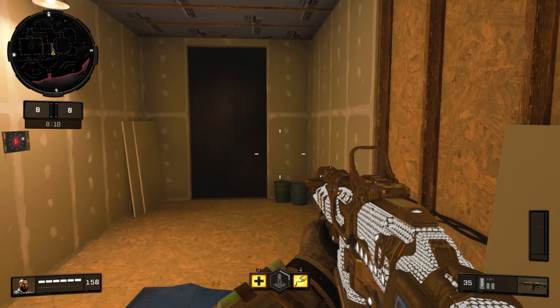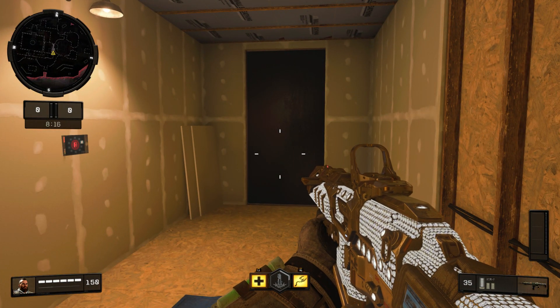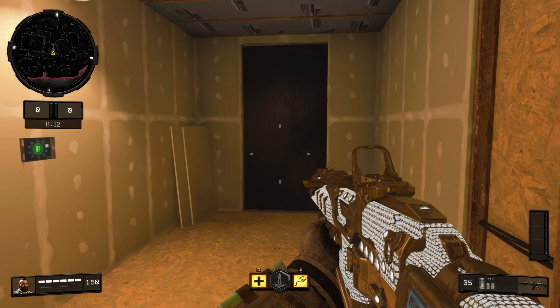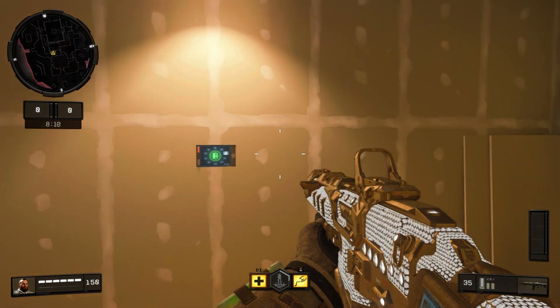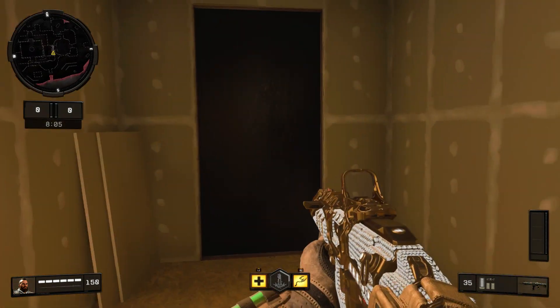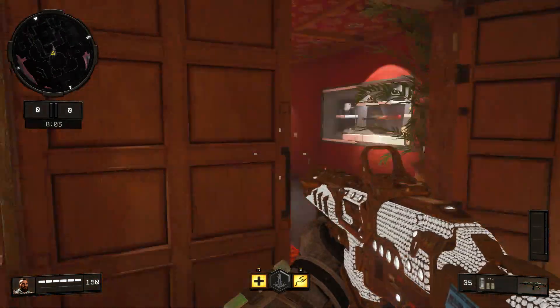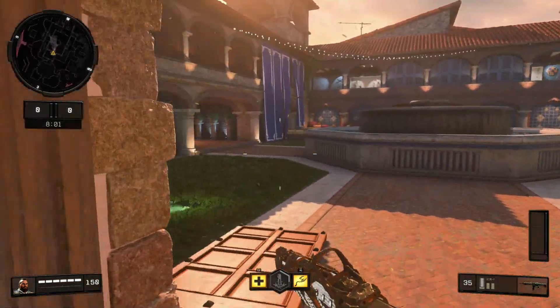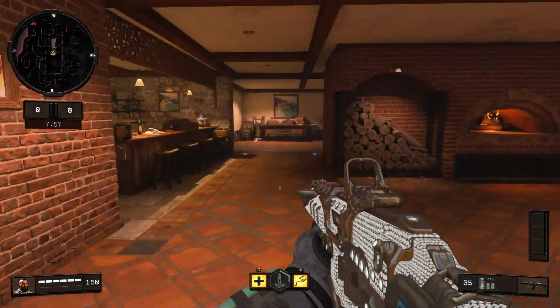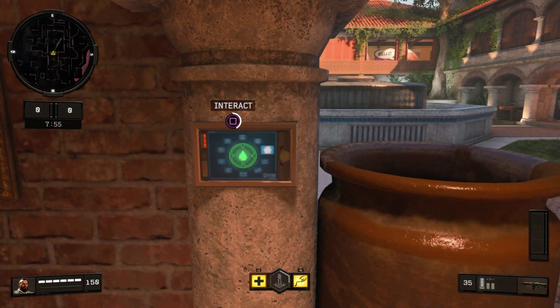The great thing about it is you can go inside, activate it, and just sit in here. This is actually a really great spot for Search and Destroy players. If you're trying to let the enemy rush past you and time how long it takes for them to rush, you can just sit in here, open the door, and then flank everybody. If you're in a 1v5, that's at least one pick for you — it's a super helpful situation.